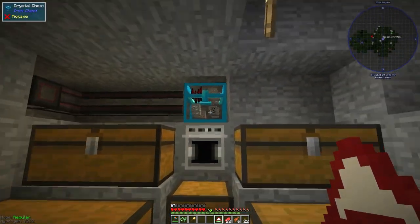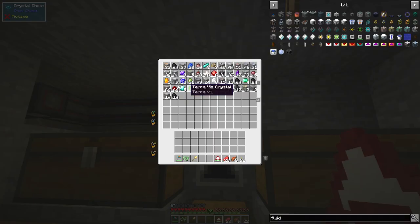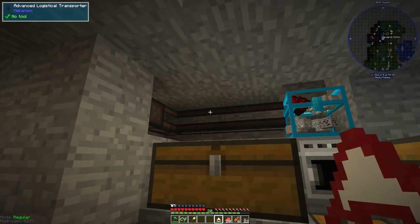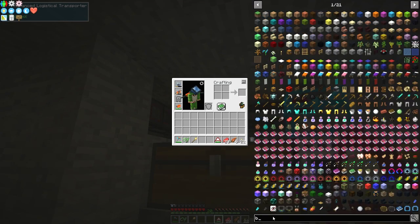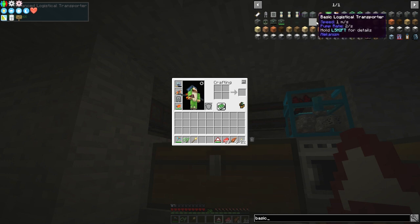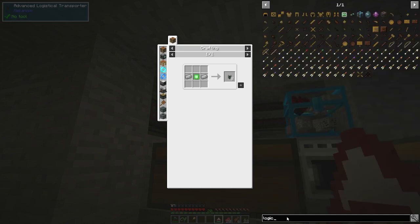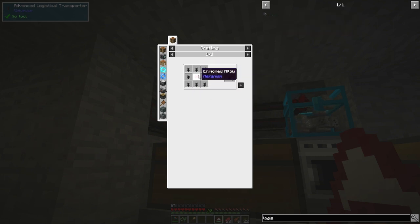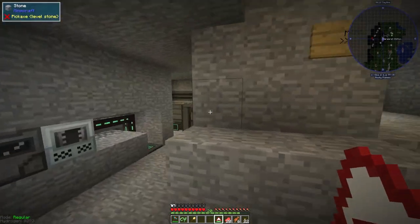The first difference you'll see is I've moved the crystal chest up here. It's got a lot of stuff in it - we've got some diamonds now. I've got some advanced logistical transport pipes. I made the basic ones last time, but they were quite slow, so I upgraded them to the advanced ones because they're a little bit faster. The advanced ones are literally the same thing but with an enriched alloy around the outside. I made like 20 or 24 of them.